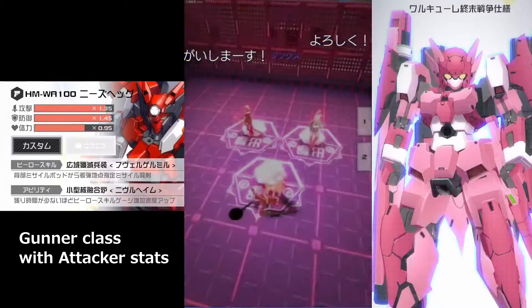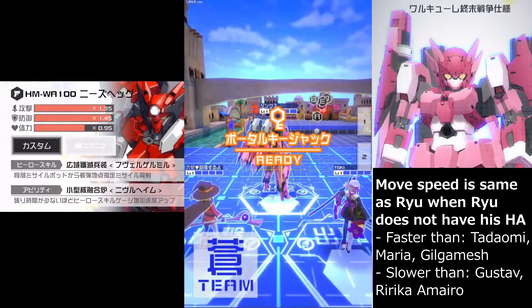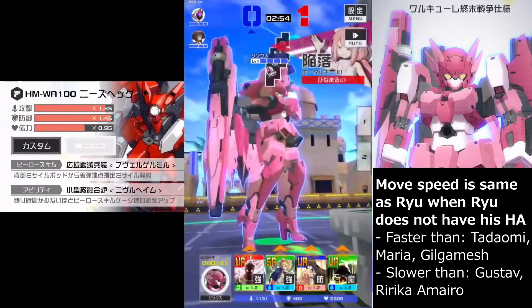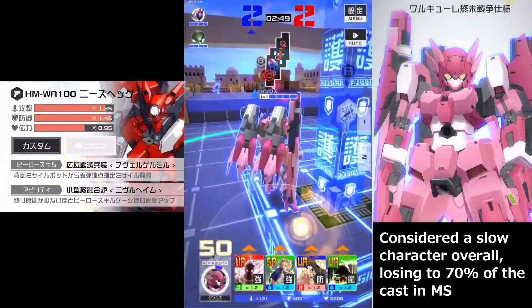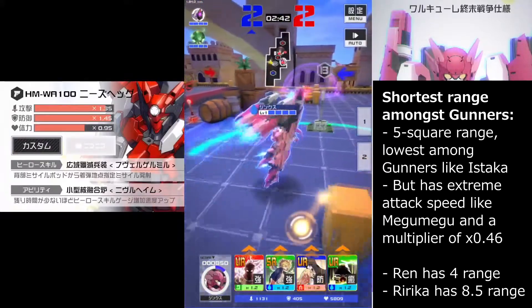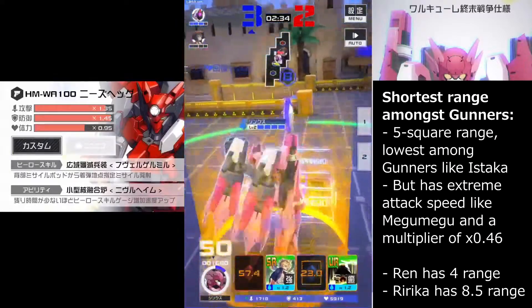That's not your usual typical gunner stats. His move speed is one of the more important things — he is lower than Gustav, Erika and Amairo but faster than Tadaomi, Maria and Kiyogamesh, putting him somewhere in the lower half with about 70% of characters being faster than him. His range is the lowest amongst all gunners but he has extreme attack speed like Magu Magu, with a multiplier of 0.46 — that's like 3 hits per second. So this is really how you want to build around him, which is why we are looking at this deck here.